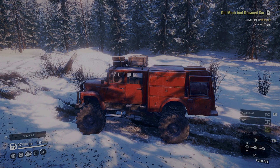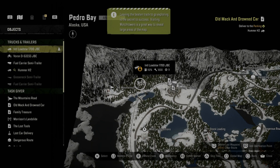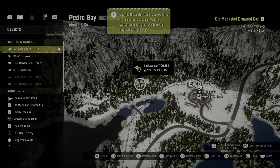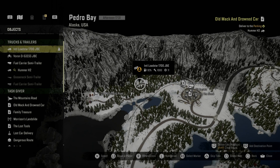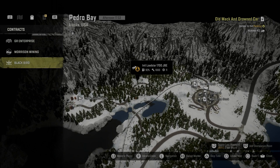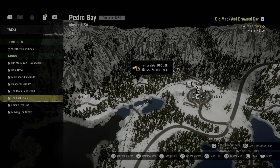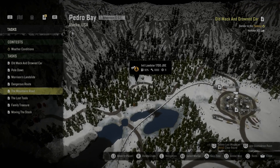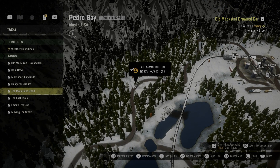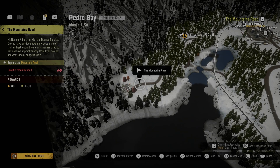Hey everybody, welcome back to Pierce SnowRunner. Today we got a thing to do. We went around and found a free vehicle, which is where my car is parked — it was the Anchors on the last previous video. It's a decent vehicle, just not exactly what I'm looking for. I like my bow rods. So today's mission is we are going to do the Mountains Road.